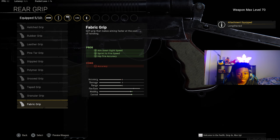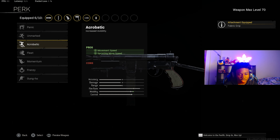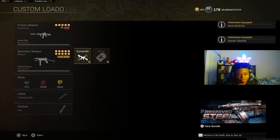For the Rear Grip, make sure you put on the Fabric for the ADS speed, Sprint to Fire Speed, and Hip Fire Speed. For Perk 1, make sure you put on Acrobatic. For Perk 2, make sure you put on Quirk. For the Stock, make sure you put on the Gamut Skeletal. And for the Optic, make sure you put on the Slate Reflector.